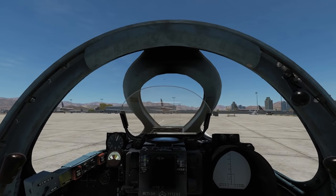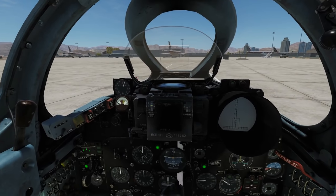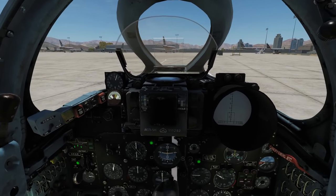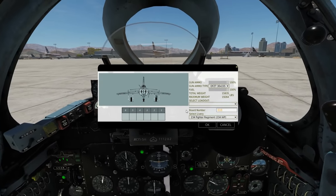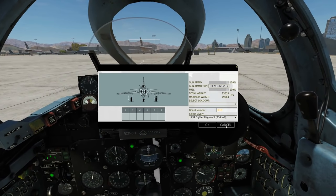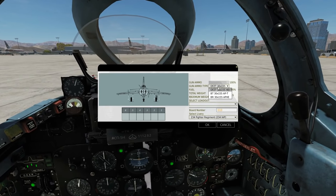Hello and welcome back to the Reapers. Today we're in our MiG-19P and we're looking at the guns — the two cannons it comes with for air-to-air and air-to-ground use. We're equipped with two beautiful cannons called the Nudelman-Richter NR-30, 30-millimeter cannons, or NR-30 for short. If we go to the armament screen here, we've got the ammo we can use.